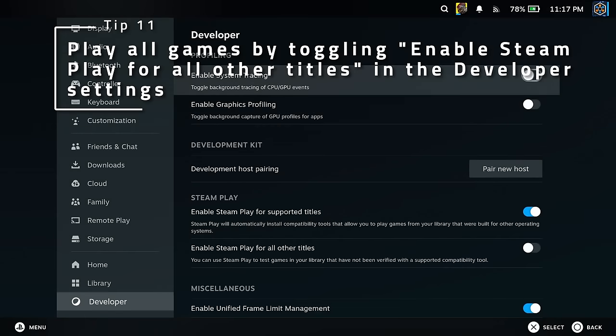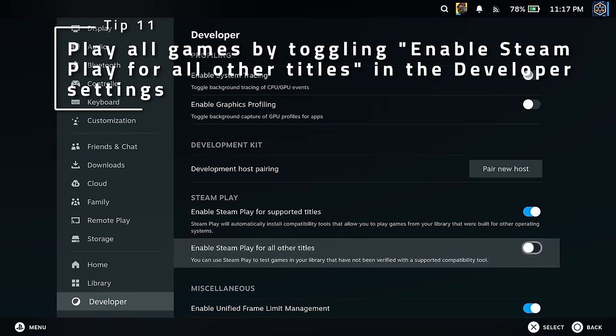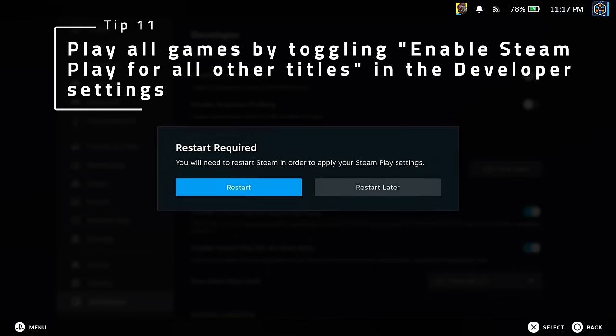If you have some games that haven't been rated by the Steam Verified system, or are rated as unsupported, you can force your Deck to run any game in the Steam catalog by toggling Enable Steam Play for All Other Titles. Do note that compatibility will vary and some games may not run at all or have really bad performance. It depends on the game.